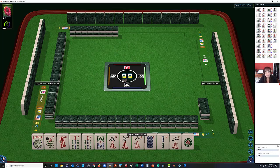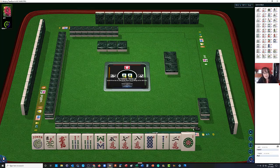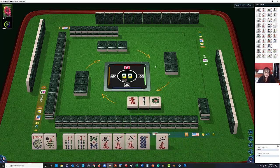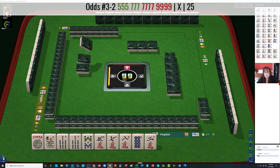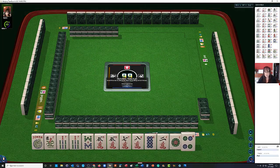My opponent across from me passed. They do want to keep going. I was thinking if they only passed one or they passed two — they passed one blind. I thought maybe they'd stop the Charleston, but they didn't. Let's let the Red Dragon go instead, because if we happen to get a 9 bam, we could do 5-7-7-9. We built up the 5 right there, and we have tiles we can pass.